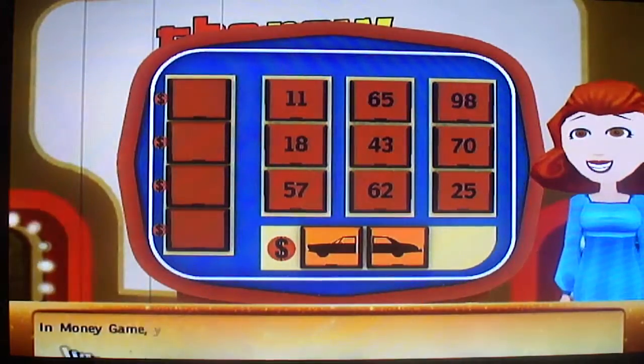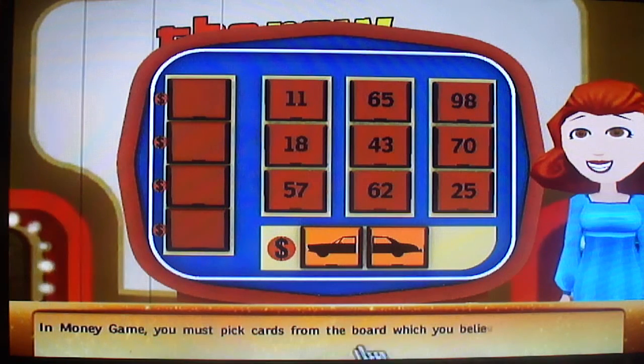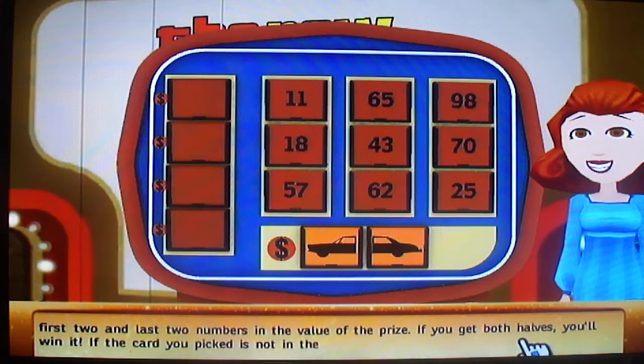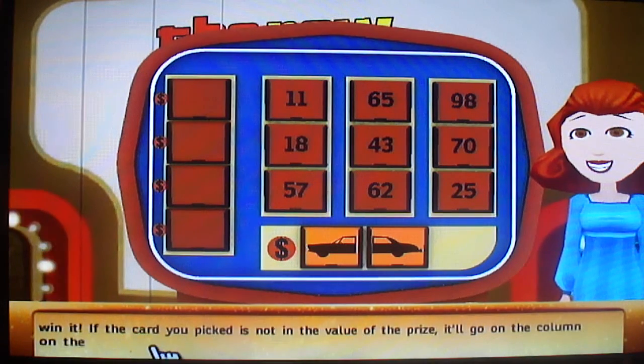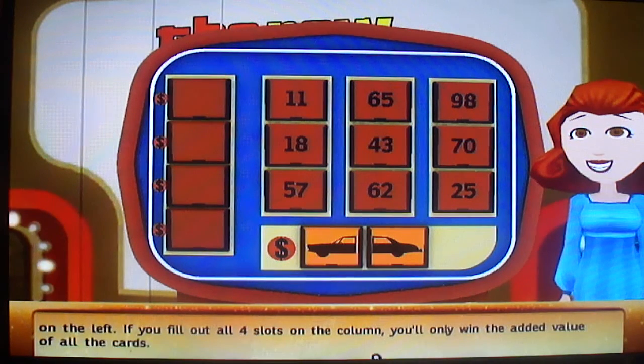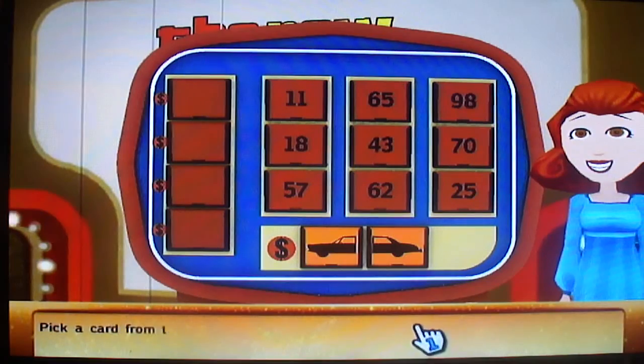Okay. In Money Game, you must pick four cards from the board which you believe represent the first two and last two numbers in the value of the prize. If you get both halves, you'll win it. If the card you picked is not in the value of the prize, it'll go on the column on the left. If you fill out all four slots on the column, you'll only win the added value of all the cards. Pick a card from the board.